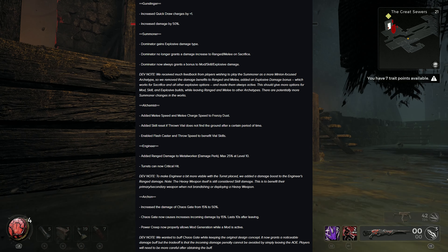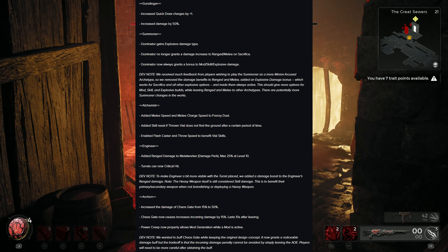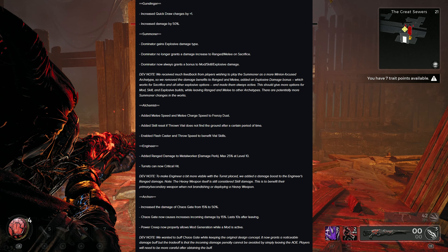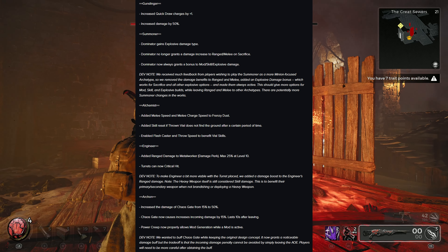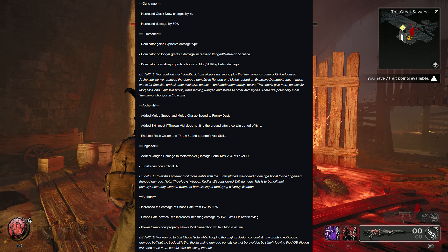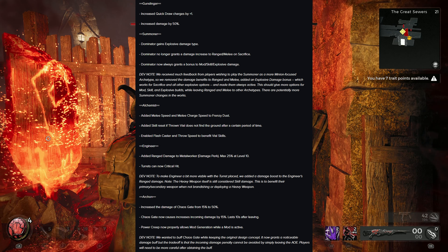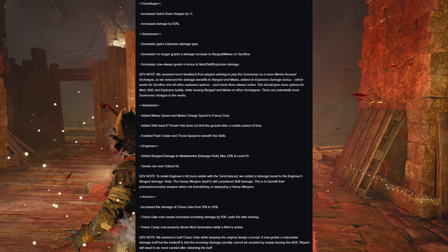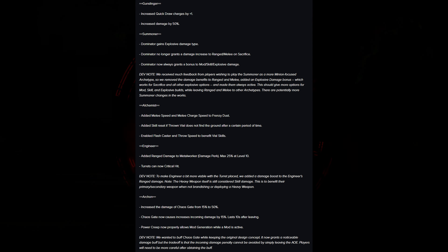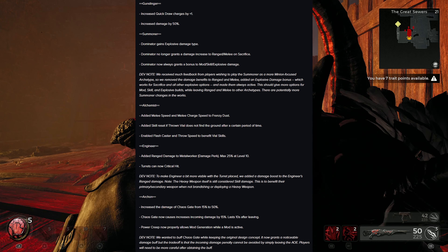Alchemist: added melee speed and melee charge speed to Frenzy Dust; added skill reset if thrown Vile does not find the ground after a certain period of time; enabled Flash Caster and throw speed to benefit Vile skills. Engineer: added range damage to Metal Worker damage perk, max 25% at level 10; turrets can now critical hit. Dev note: to make Engineer more viable with turret placed, they added damage boost to the Engineer's range damage. Archon: increased the damage of Chaos Gate from 15% to 50%; Chaos Gate now causes increased incoming damage by 15% lasting 10 seconds after leaving.